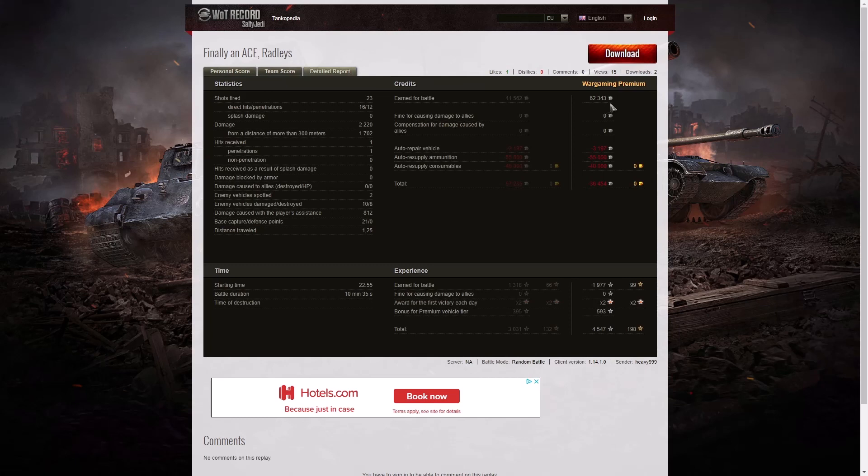62,343 credits from the game after repair, but ammunition repair and consumables actually caused a loss of 36,454 credits because he used a lot of premium ammo. About 40,000 in consumables and 55,000 in ammo — quite expensive, but worth it for the result because it was his first ace tanker in this vehicle, and a Radley Walters too. You can't turn that down.